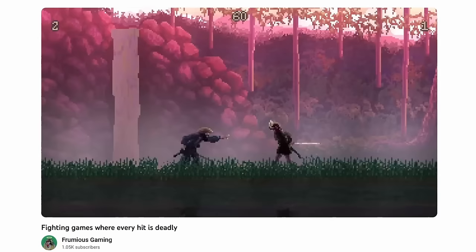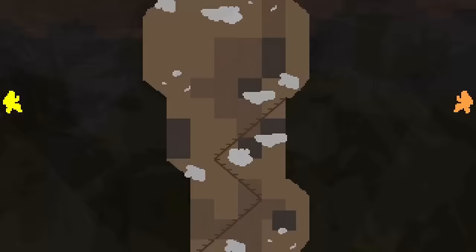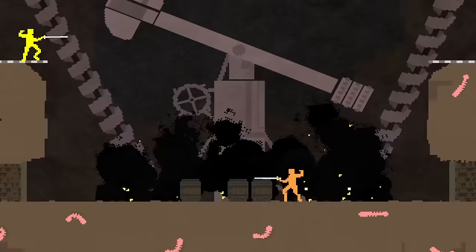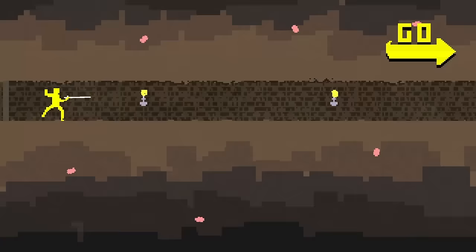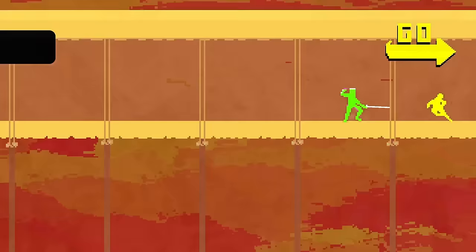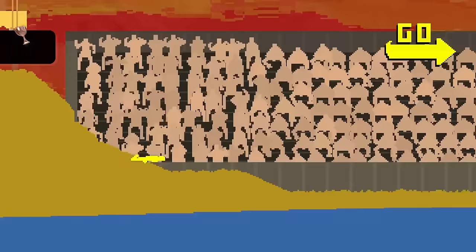In Nidhogg there are three main game states. Each round starts in a neutral state — you just need to fight. If you kill the opponent, it will be your turn to run. The map is long and made up of several segments. When it's your turn, your goal is to run in one direction until you reach the end, jumping off the edge to be devoured by the mythical dragon Nidhogg in front of a baying crowd.